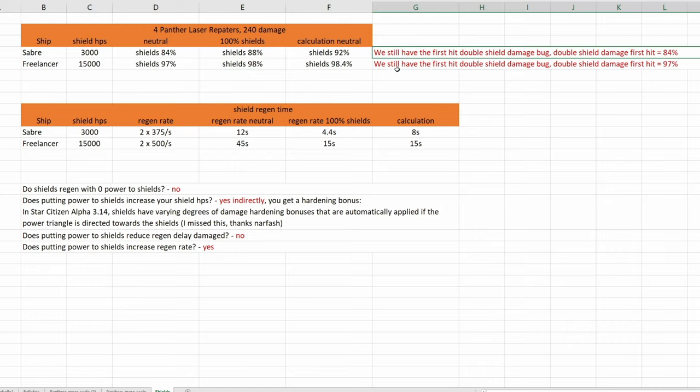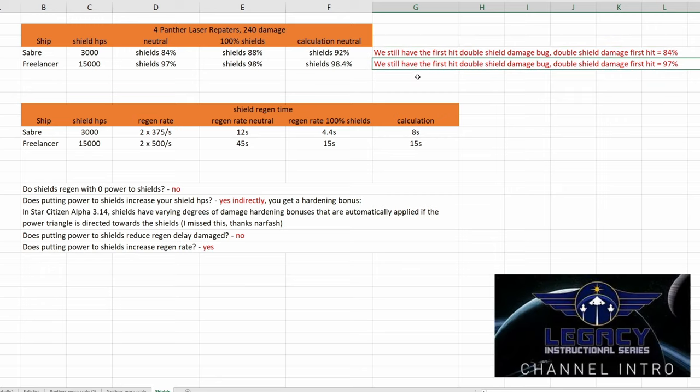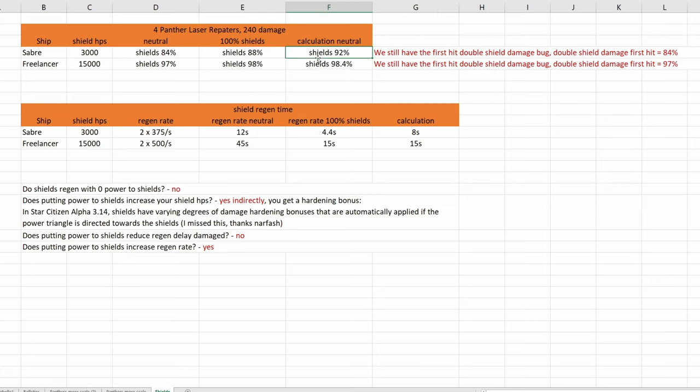By the way, we still have the bug where the first hit on shields does double damage. I know about this bug from Chub from Legacy Fleet — he told me more than one year ago and CIG still hasn't addressed it. With shields in neutral, shields should be at 92%, but if we assume the bug is still in the game, shields should be at 84% — and they are at 84%. So the first hit on shields still does double damage. Shields should be at 98.4% but are at 97%, which is what we're getting if we assume the first hit still does double damage. It would be nice if CIG would address this bug one fine day.